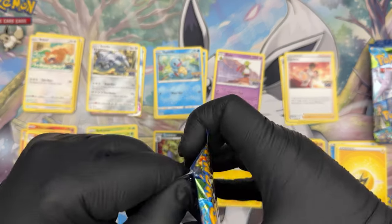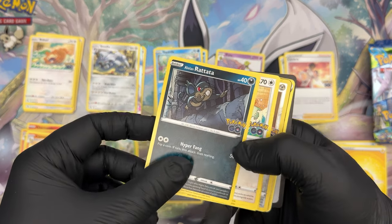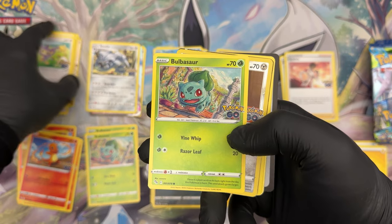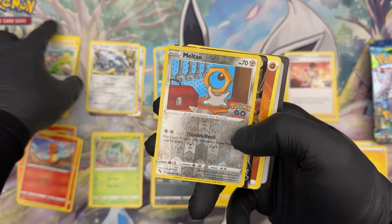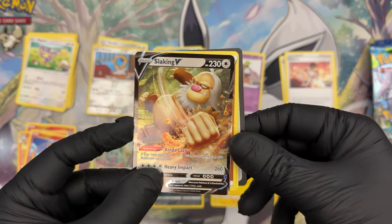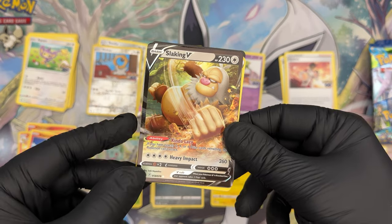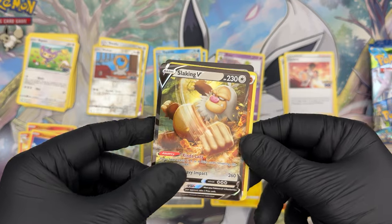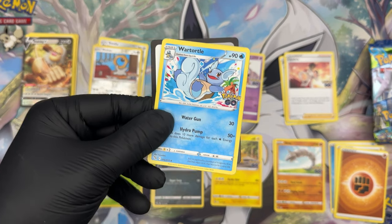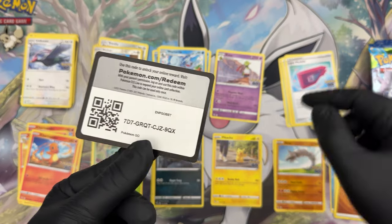Booster number four — midway through: Alolan Rattata which is dark, Bidoof, Charmander again, Aipom, Bulbasaur, Meltan in foil. And there's another exciting thing in the back — Slaking V! I'm not the biggest fan of Slaking but this looks cool. Since it's a V, you don't need Slakoth or Vigoroth — you can just summon it directly. Also a Fighting Energy, Wartortle — we only need Blastoise to complete the water family — a Lure Module, and a code.